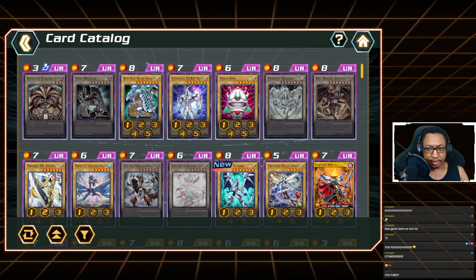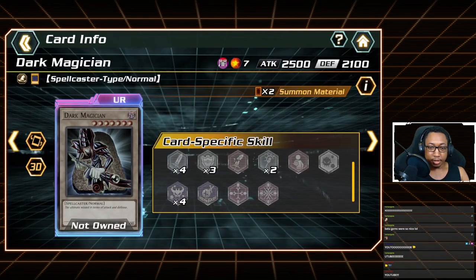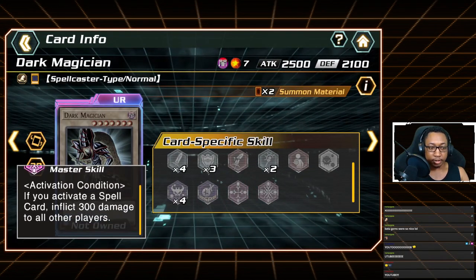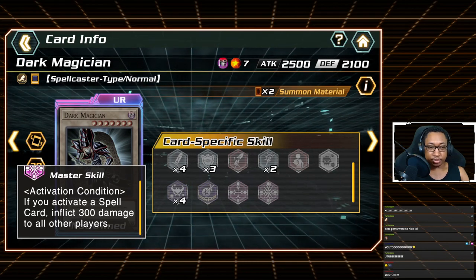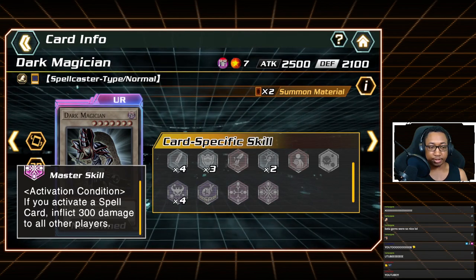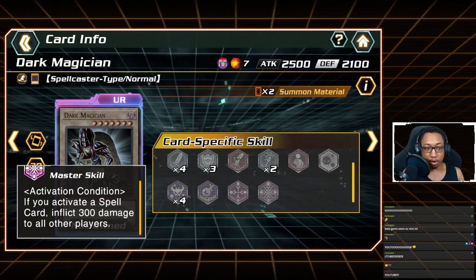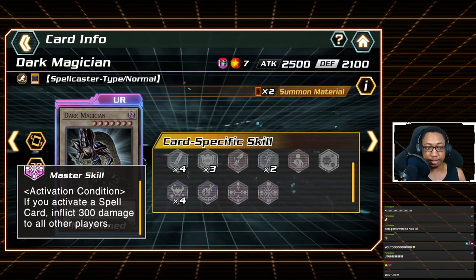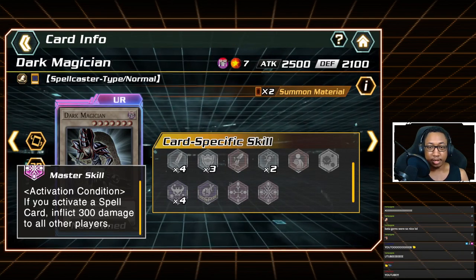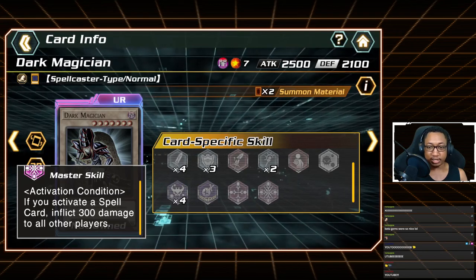Starting with Dark Magician — I'm not going to tier-rank these, but I will tell you which are stronger or weaker. Dark Magician's master skill says: 'If you activate a spell card, inflict 300 damage to all other players.' Dark Magician works well with Trickstar Holly Angel if you have access to both.